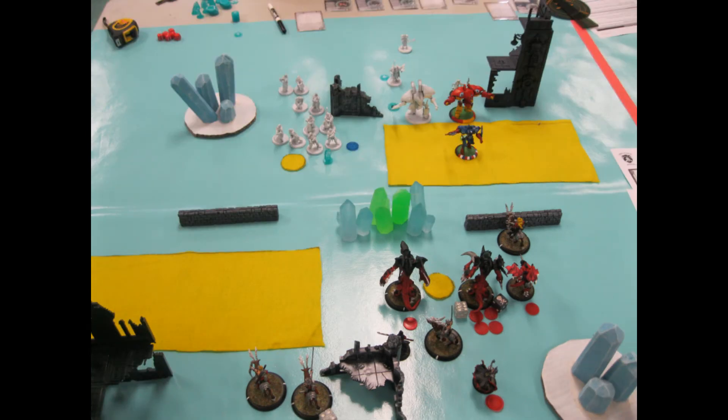Turn one for him, most of his stuff ran up, and I was really happy that Vyros is still staying on the wrong side. He actually declared a charge with the Gryphon onto my Annyssa Ryvaal — a pretty gross, not-possible charge — and he measured it and seemed to think he'd be in range. I think he's trying to pull ahead in the heavies-versus-jacks war, two heavies versus one medium, trying to bait me into counter-attacking and leaving myself open.